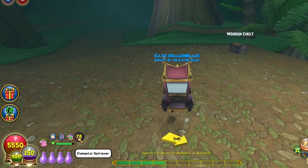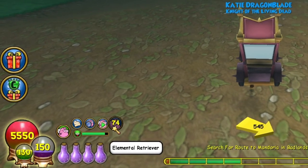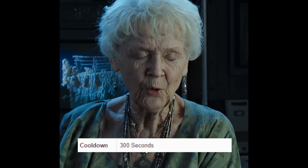You'll notice after opening any chest that there is a 5 minute cooldown on your pet talent, which is kind of annoying, so I recommend putting on something like Netflix or YouTube in the background if you're trying to pass the time. One kind of aggravating part of this farming method is having to wait out the clock each time.